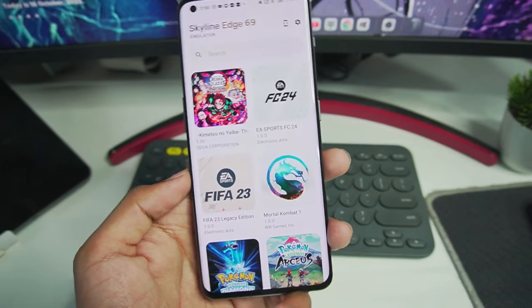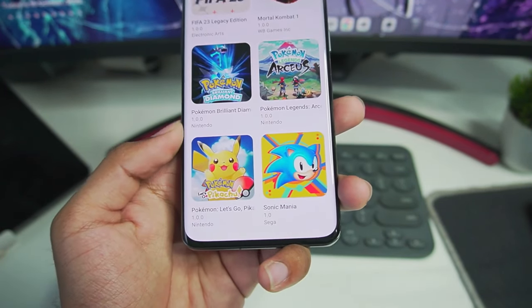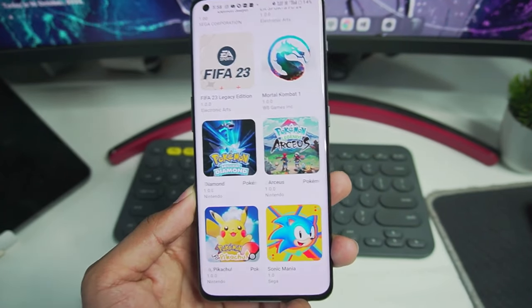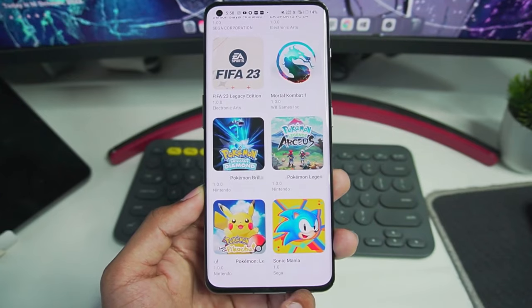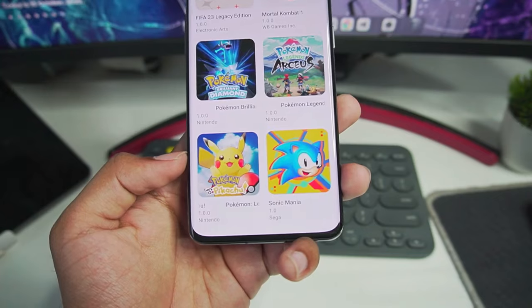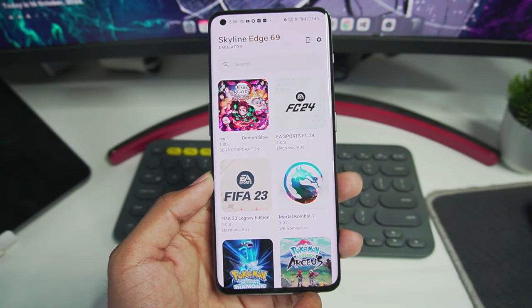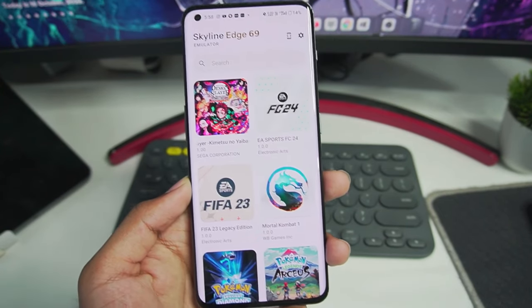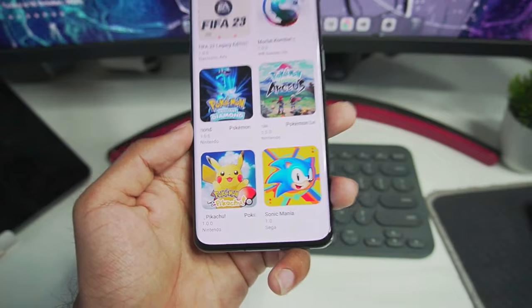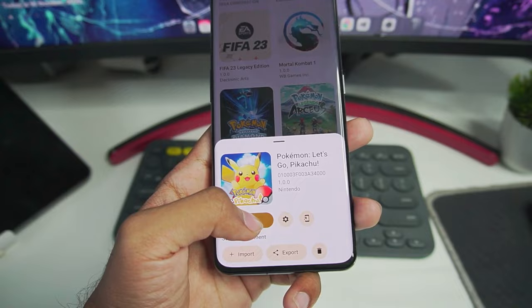Those were the best settings for playing Let's Go Pikachu on Android. The next step is to import the Pokémon Let's Go Pikachu game itself. For that, you will need to dump your own copy of the game from your Nintendo Switch legally — that's what I recommend. Afterwards, set up the Skyline emulator on your Android device; I've already made a setup video which I'll link in the card above.